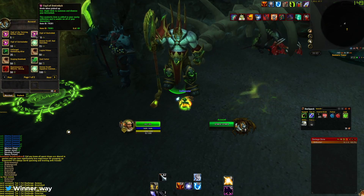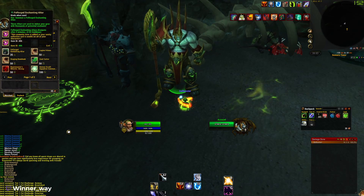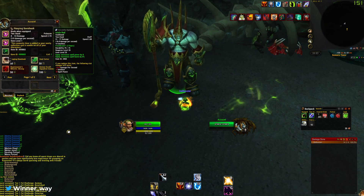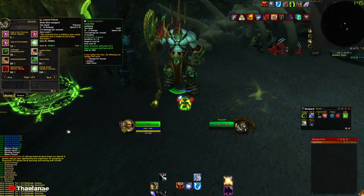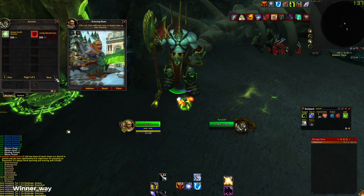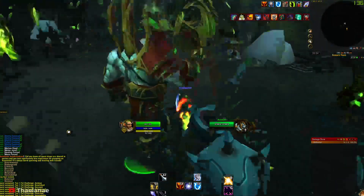These are the rewards — you have some cosmetics here, Felguard reskins, different models. You have an altar — you can actually buy a Mystic Enchantment altar with the Legion Crest currency from this NPC that will persist on all your characters, which is pretty good. These are the previous Fel-touched cosmetics, and you also have the Felblaze Infernal, which sounds pretty cool — I wonder what it looks like.